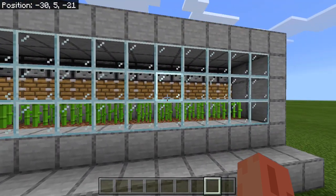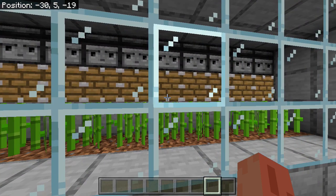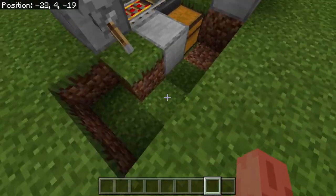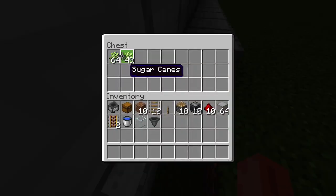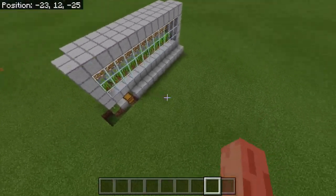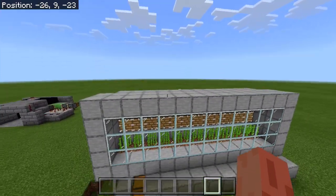It doesn't work for cactus — you can't really make AFK cactus farms on Bedrock Edition, which is annoying, but it's fine. You can also make bamboo farms out of this which is amazing. It's easily going to end up over two stacks.